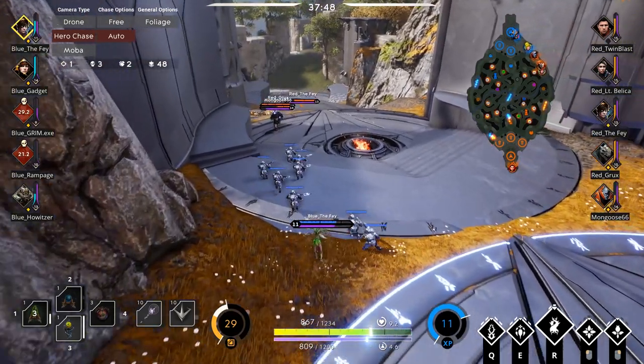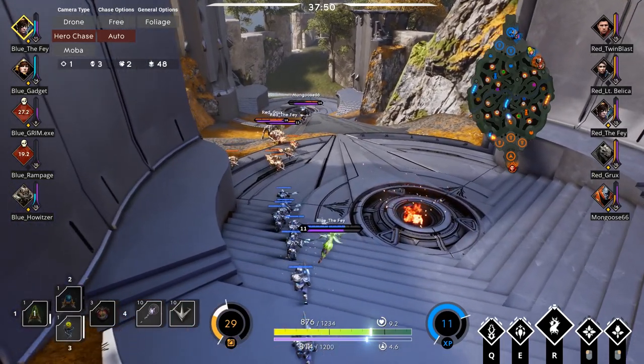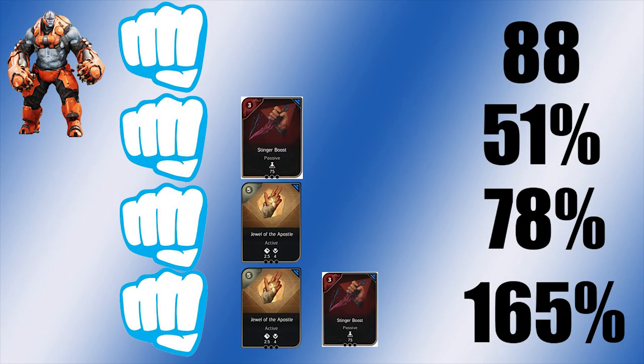That's actually way more than I thought it was going to be. So let's recap: a punch does 88 damage. With Stinger Boost it does 51% more damage. With Jewel of the Apostle it does 78% more damage. If you combine Jewel of the Apostle with Stinger Boost you can do a whopping 165% more damage than a regular punch.